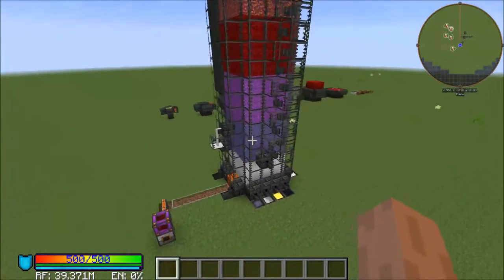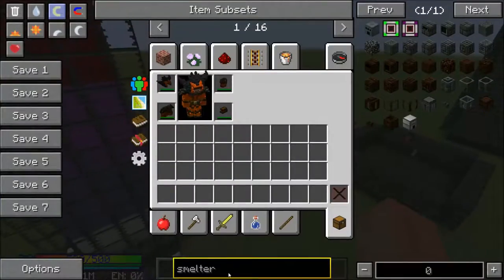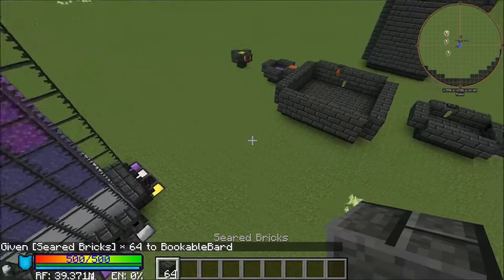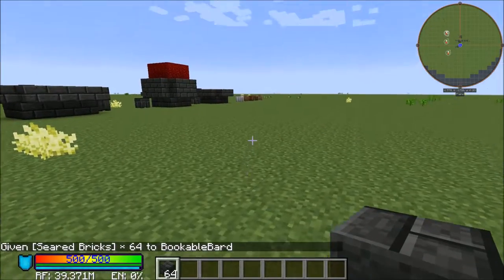I do not go over what ingredients are necessary for building any of the blocks, because if you are playing Infinity Evolved, you can open your inventory and search using the black bar below your inventory for what ingredients are necessary. Additionally, I have put all the names of the blocks that would be useful for building a Tinker's Construct smeltery in the description below. Please remember to watch with annotations on.